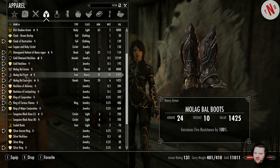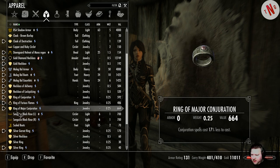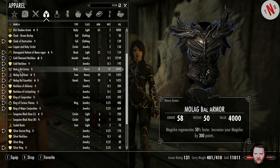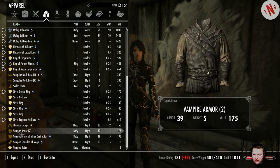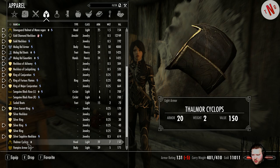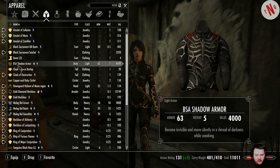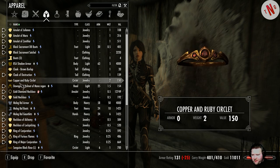60% less mana cost — and if I had this other one which was 50% mana cost reduction, I would actually gain 10% Magicka by using spells. Should I keep this Molag Bal outfit? It's heavy armor. Or should I go back to the armor I was working on myself? This one becomes invisible and muffled. You know what — let's go back to the old armor.